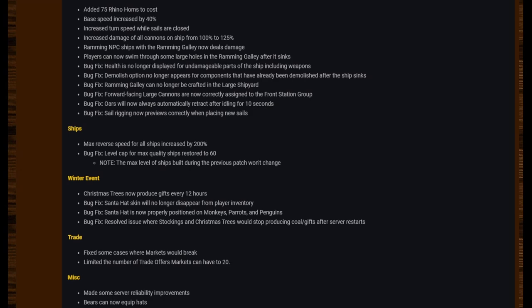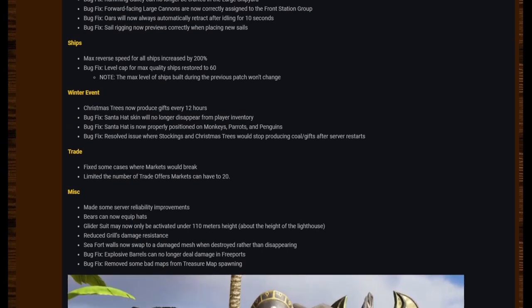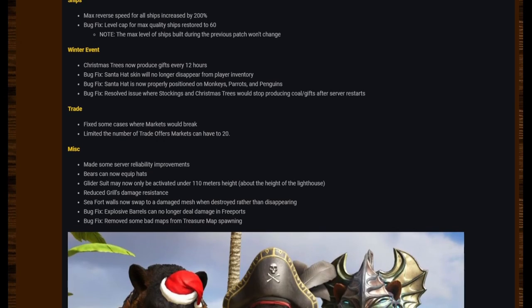Ships' max reverse speed for all ships increased by 200. Bug fixes: level cap for max quality ships restored to 60 — note the max level of ships built during the previous patch won't change. Winter event: Christmas trees now produce gifts every 12 hours. Bug fixes: Santa hat skin no longer disappears from player event trees. Santa hat is now properly positioned on monkeys, parrots, and penguins. Resolved issue where stockings and Christmas trees would stop producing coal or gifts after survey starts.